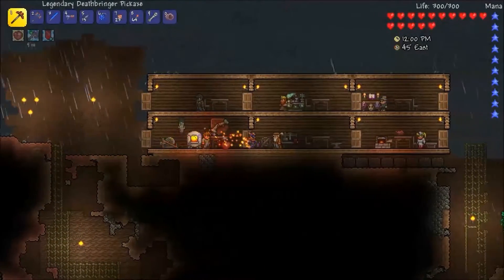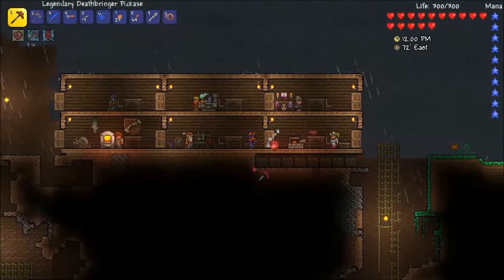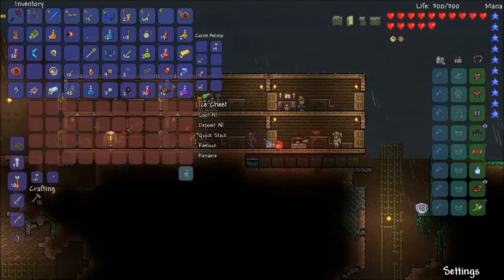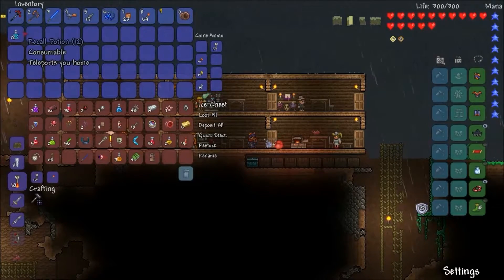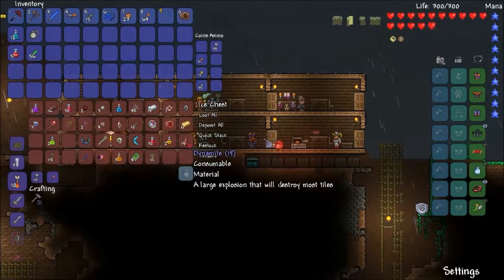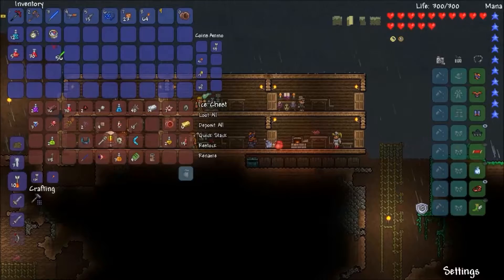Welcome back to Let's Play Terraria. At the end of last episode I wanted to dump everything in the treasure chest, and I realized I've got so much stuff in all these chests. I'm just going to deposit everything and take out the stuff I really want — recall potion, watch, healing potion, glow sticks, lesser healing, compass.